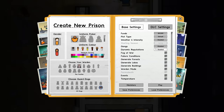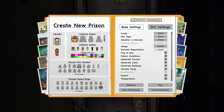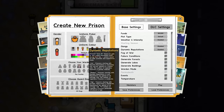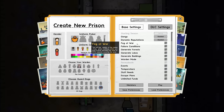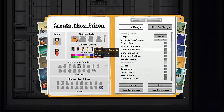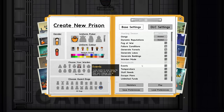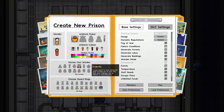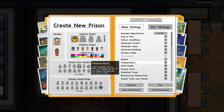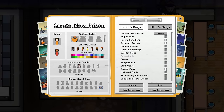No fog of war just for visibility. Fairly conditions definitely on, we are generating forests, we are having events. No temperature or staff needs — we've done that in previous series, it's all about the legendary prisoners. Escape plans will be on.